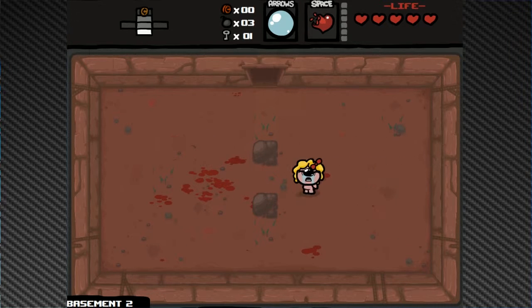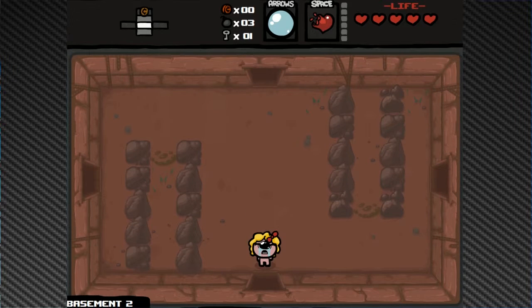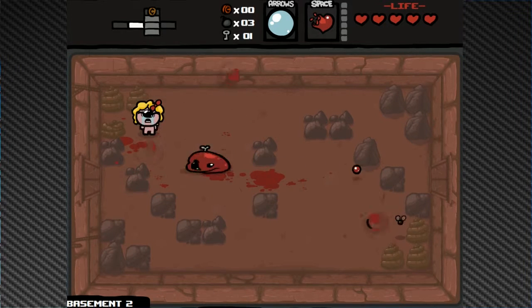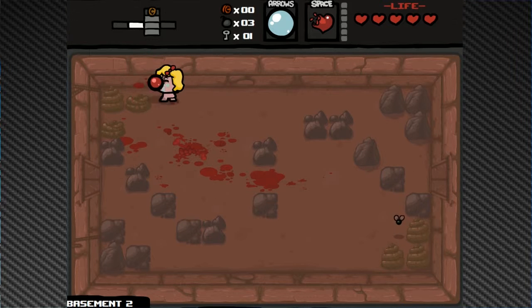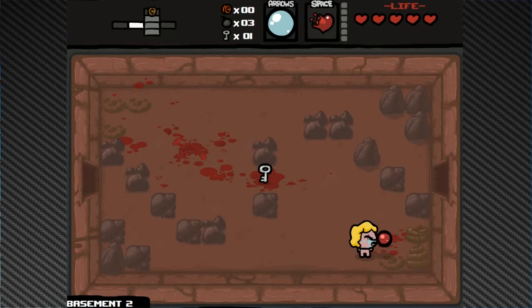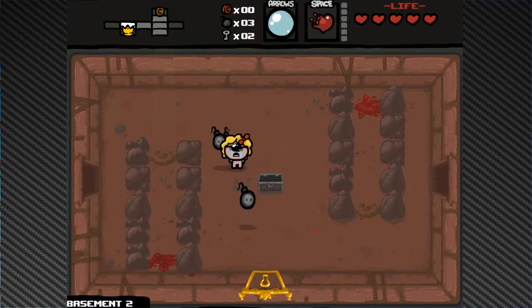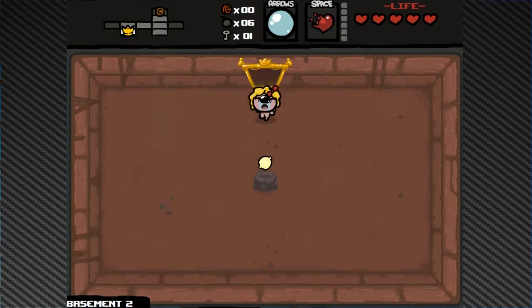Meat is also apparently a damage upgrade because we're getting red tears — I didn't know Meat did that. It had to be Meat since we didn't pick up any other damage items. We're one-shotting a lot of stuff, almost one-shotting the poop, which is kind of fun — just destroying everything in your path.